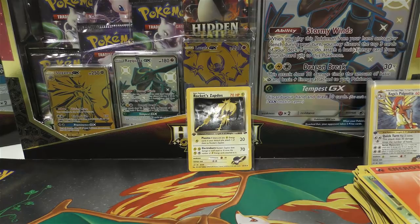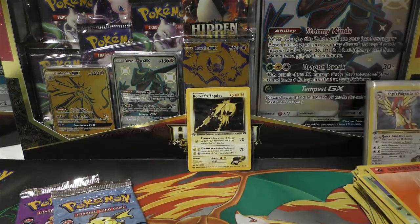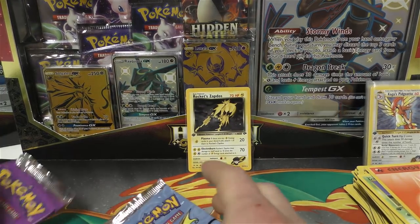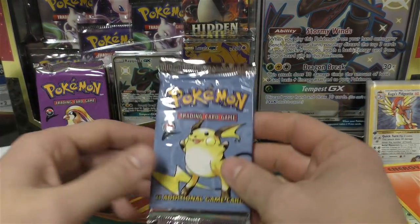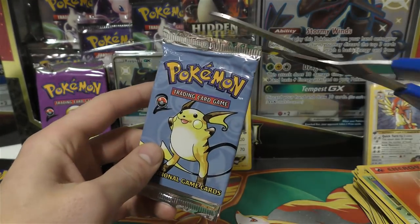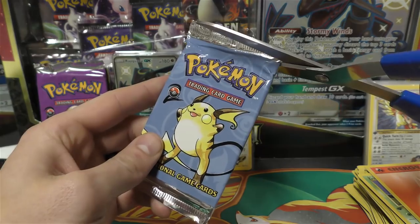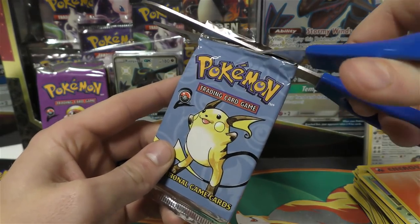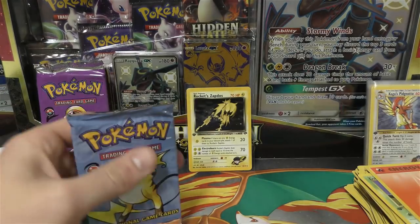Grabbing a Pidgey artwork and a Raichu artwork pack. I put up ten packs and got one hollow — that's just rough. I've seen 1 for 6 but never 1 for 10. Lute had 2 for 9 one time, which was pretty bad, but 1 for 10 is just not expected. Let's see what we get.